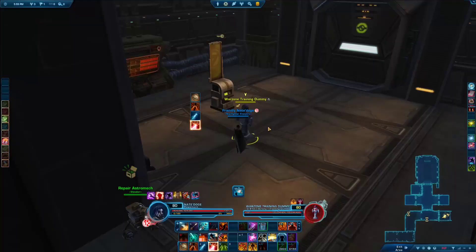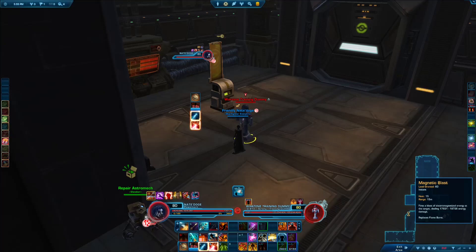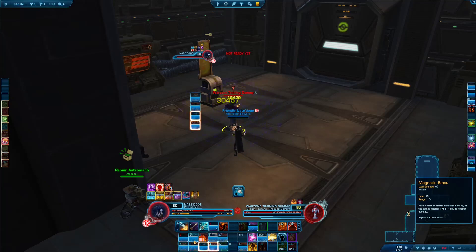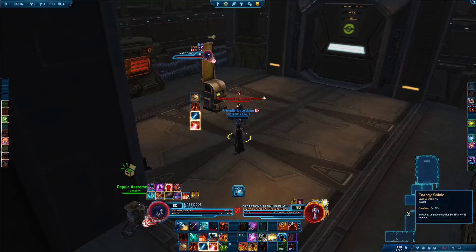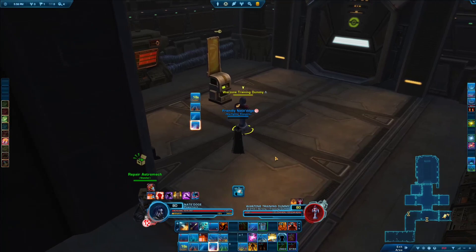Some abilities have a cooldown such as Rocket Punch, so once used you can't use it again immediately. Other abilities such as Magnetic Blast you can use based on a global cooldown — roughly 1.4 seconds with my current gear, meaning you cannot use it more often than that. Some abilities such as Shoulder Cannon do not respect the global cooldown and you can use them at the same time as another ability. This is also true for most defensive and offensive cooldowns — for example, during a Power Attack you can use Energy Shield, Explosive Fuel, and Thermal Detonator simultaneously.